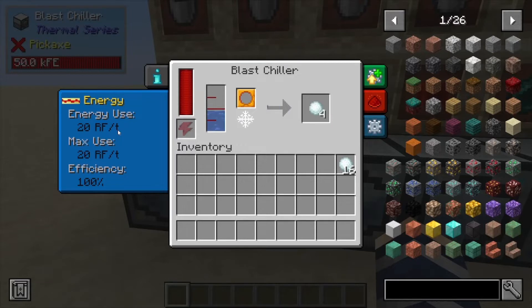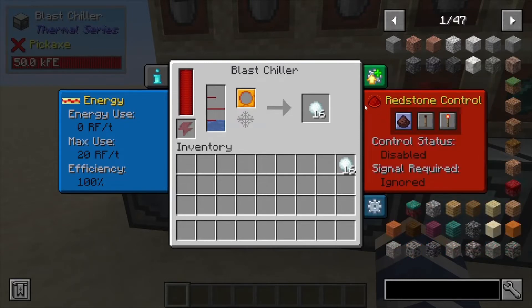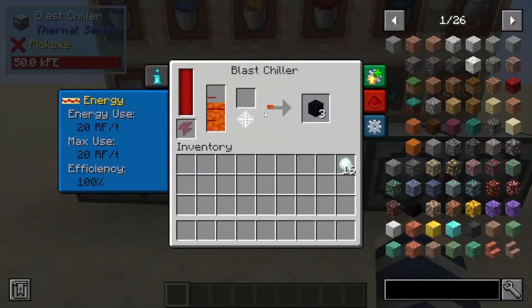If we look in here we can see how much energy this thing uses — 20 RF per tick really isn't too bad. Its max is 20 and efficiency is at 100. We can increase our efficiencies and different energy usages by augmenting the machine through this menu here, control it with redstone here, and configuration, which handles your inputs and outputs for liquids and the items themselves.